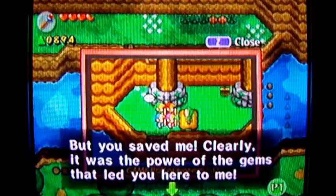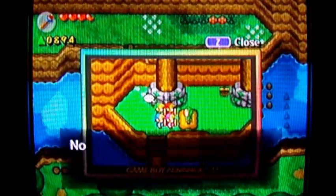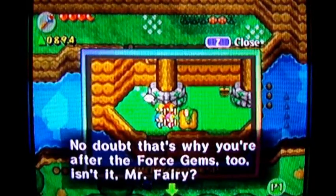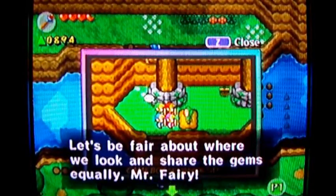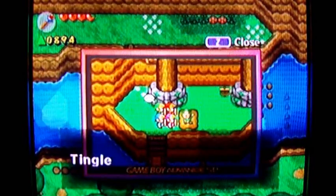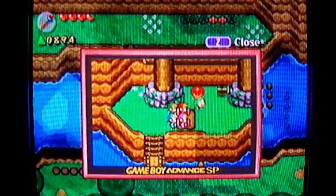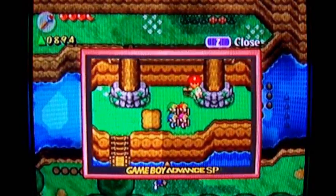You are the worst character in Zelda history — you should have never been invented. Well, there's a cult following with Tingle, so some people are gonna hate what I just said, but I don't like Tingle. He's just plain weird and out of place for the Zelda series, I swear. Then again, there are a lot of weird characters in the Zelda series, but no one is as weird as Tingle. And he goes on a balloon and floats away.